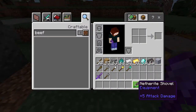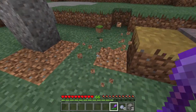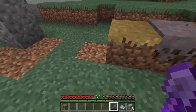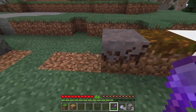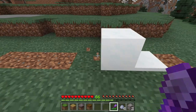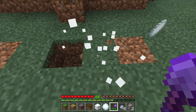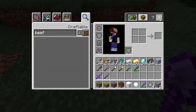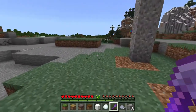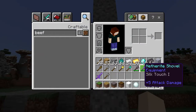With Silk Touch you get the actual grass block, path block, mycelium, podzol, a snow block - whereas without it you'd get a snowball. Now with gravel, using the regular shovel, there's a chance that you can get flint from it.